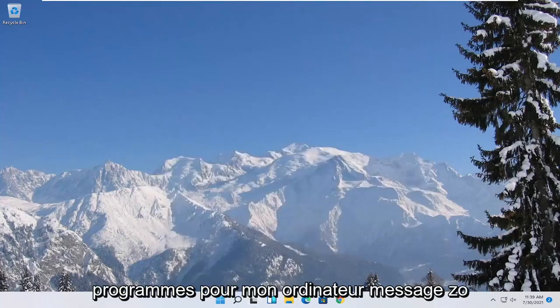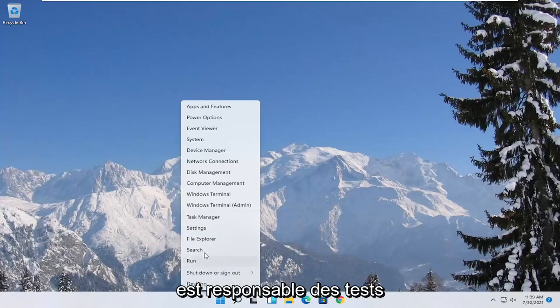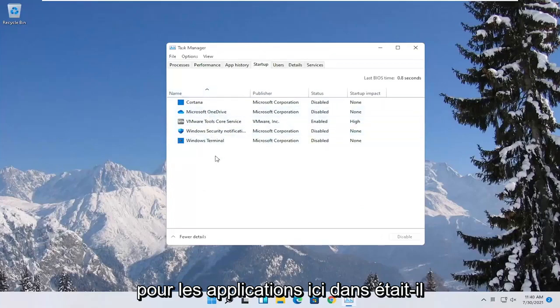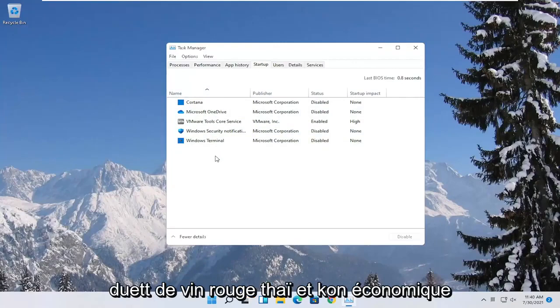You can also try turning off background programs that start when your computer boots up. Right-click on the Start button and select Task Manager, then select the Startup tab. Disable unnecessary startup applications in here — unless it's an antivirus, you can generally just disable it.